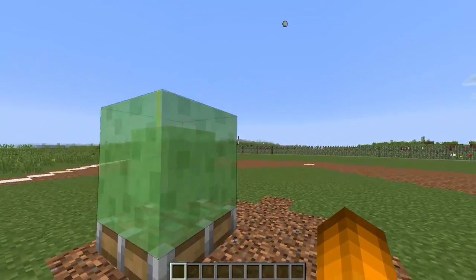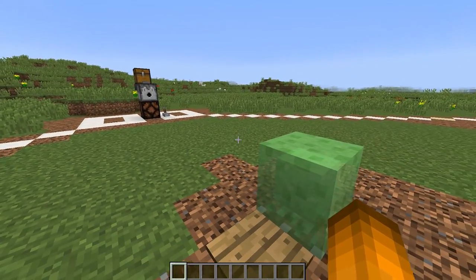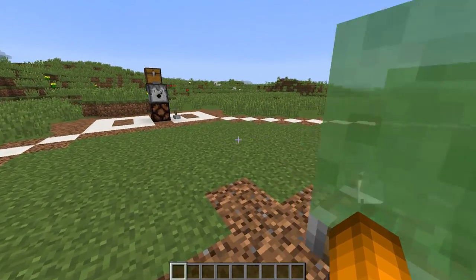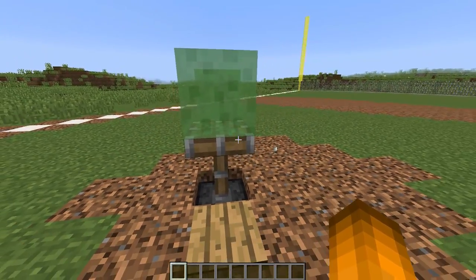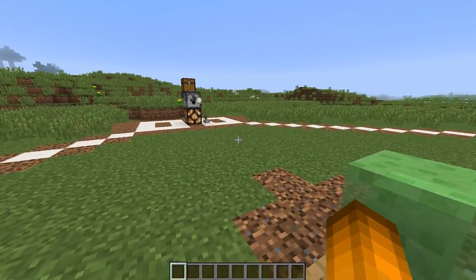So you gotta time it - you want the snowball to be directly above the slime block when you go ahead and step on the pressure plate. There we go, that was a good hit! And every hit is a home run, by the way. You want the snowball to be directly above the slime block. That one was a bit early, but this is pretty fun and this is a lot like normal baseball. Oh, another hit - that was pretty awesome.